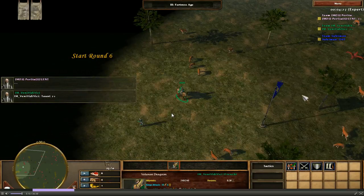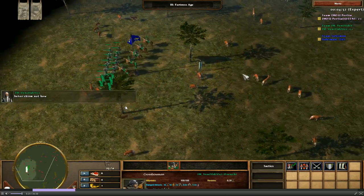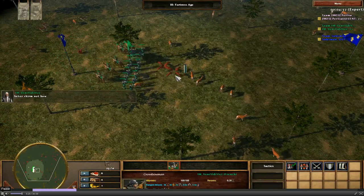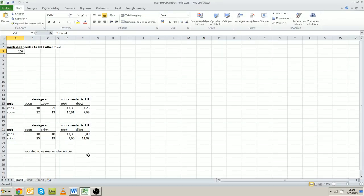There are a few more examples I want to show. This one is very interesting: skirmisher or crossbowman and dragoon — something that often happens in real games. Here I did another example for you about the calculations, so let's take a look at that first.